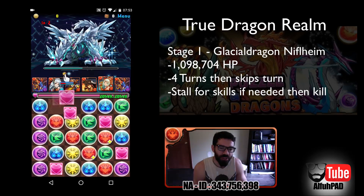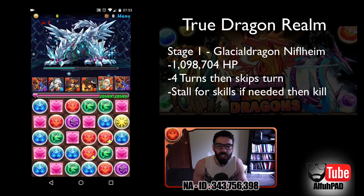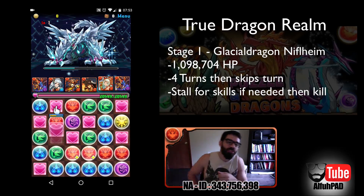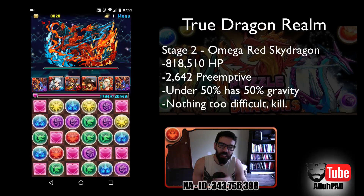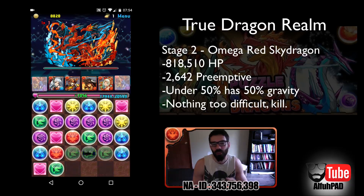There's nothing really challenging about these guys. I happen to get the blue one, the Glacial Dragon Niflheim, something like that. He will wait four turns and then does that mouth wide open, skip-a-turn thing, so you just knock them down. They don't have a lot of HP. Here I got Omega Red Sky Dragon, and again he has under a million HP. He has a very small preemptive and doesn't really have anything that's going to give you any trouble.